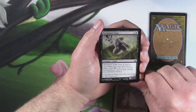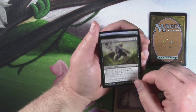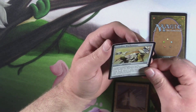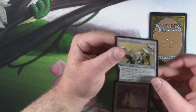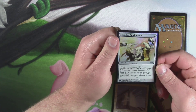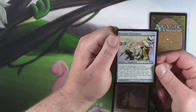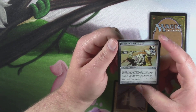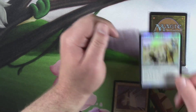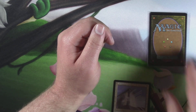We got a Marshmist Titan, and a foil Loxodon Warhammer that has seen better days. Still a really cool card — equipped creature gets plus three, plus zero, has trample, and whenever this creature deals damage you gain that much life. Equip three for three. I like the big elephants. I think they're cool. I think it's a cool creature type.